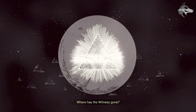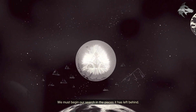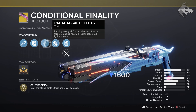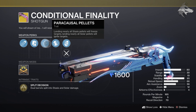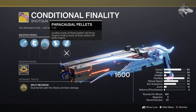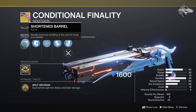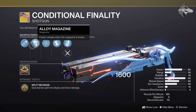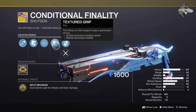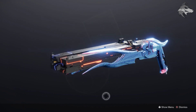We can now get a look at the new exotic for the raid — spoiler alert is naturally necessary here. It is visible in collections, and it's Conditional Finality, a new exotic shotgun. It comes with the intrinsic trait Split Decision, with dual barrels that split into stasis and solar damage. It does fire both elements at once, and additionally it has Paracausal Pellets — landing nearly all stasis pellets will freeze targets, then landing nearly all solar pellets will ignite them. It actually looks like it could be a pretty fun exotic, and it has Shortened Barrel, Alloy Magazine, and Textured Grip as well.